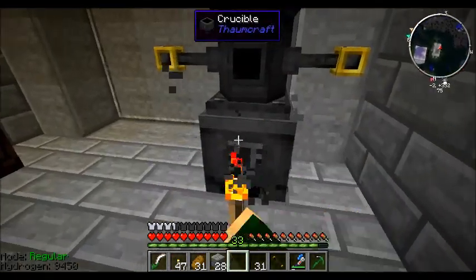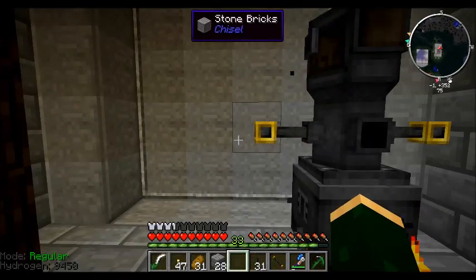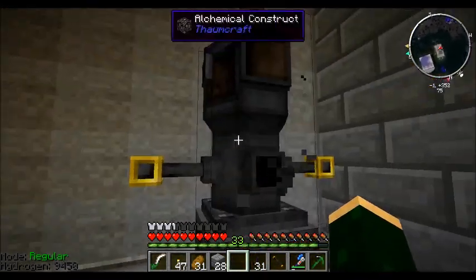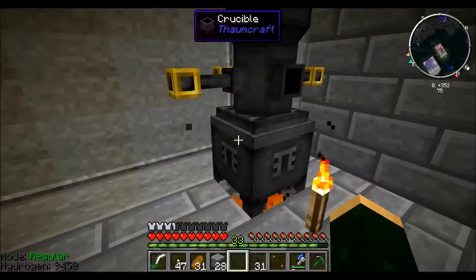Instead of the crucible — you know, you throw the items in the crucible to try and get the aspects out — creating a bunch of waste of different aspects from each item.